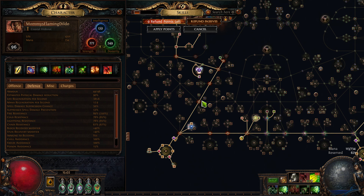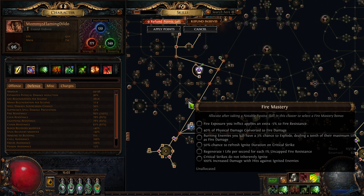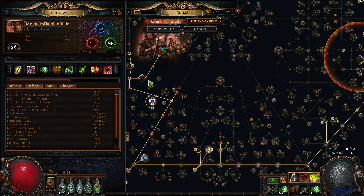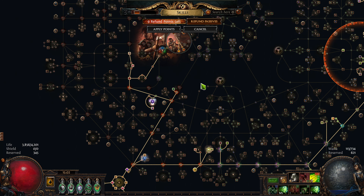And if you're using a fire skill, it's even better because you can grab the mastery here: regenerate 1% of life for each 1% fire uncapped resistances. But I am not using a fire skill. I'm using a deliberate low damage skill to show the effectiveness of these defensive layers.